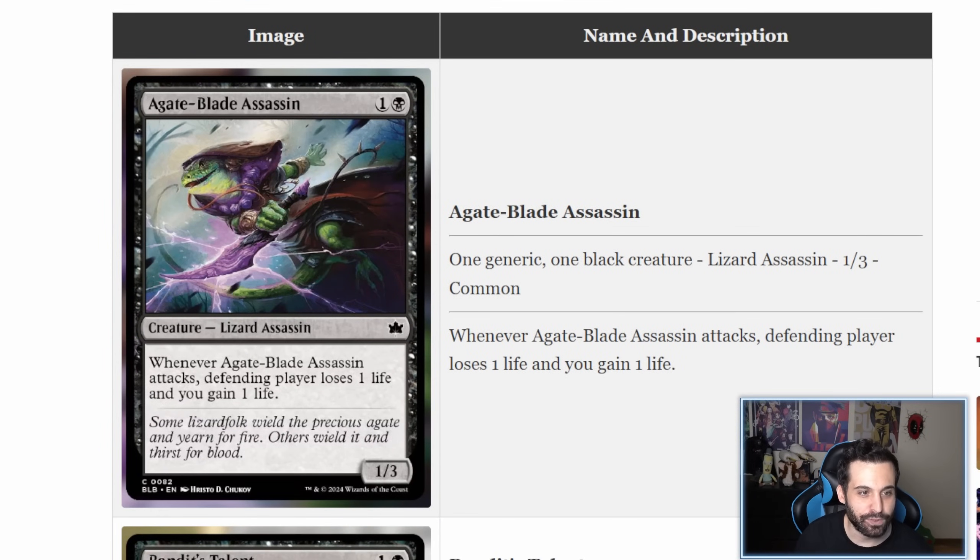First up, the Agade Blade Assassin — a two-mana 1/3 that says whenever it attacks, the defending player loses one life and you gain one life. Seems like a limited card, to be honest. It is a lizard, so maybe there's some synergy with lizards. It's also an assassin, which is important to note. We don't actually have that many two-mana assassins, and a key one is rotating out. This card is definitely not the Heartstabber, which is way superior, but the assassin type cannot be overlooked. Maybe some potential — probably not. Let's move on.